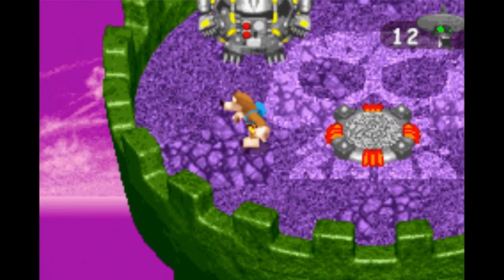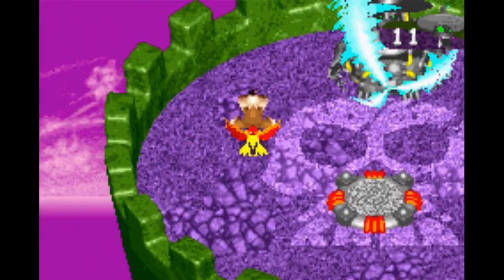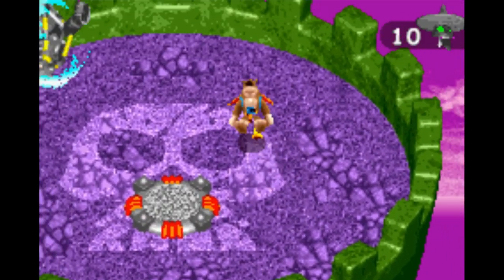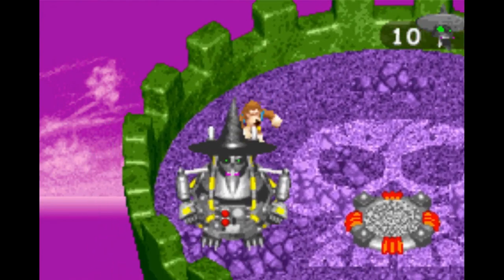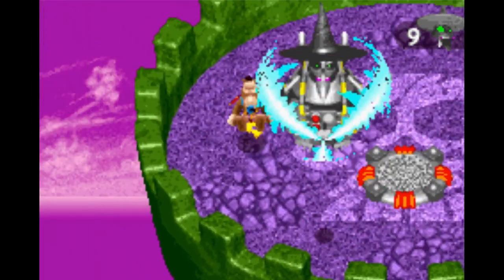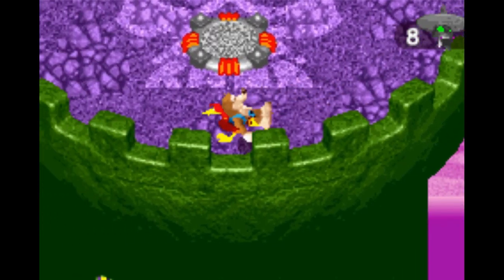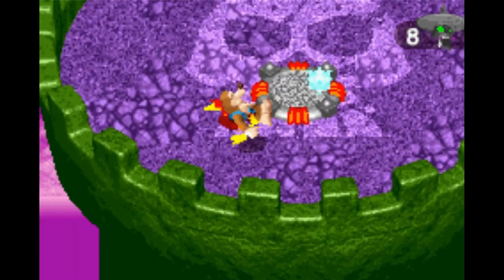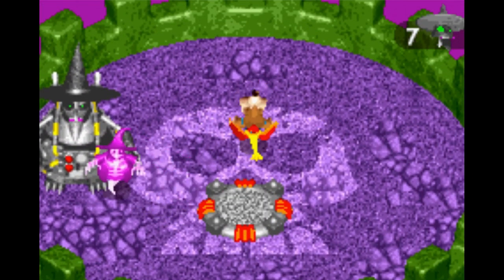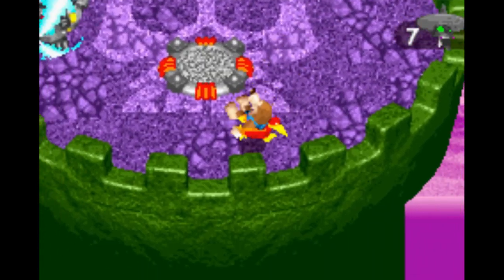Watch for the patterns — Grunty's ghost comes out of the mecha this time. Attack that to score a solid hit on her. You can't land multiple hits; you'll just have to settle for attacking her once. Just like the old days, the Talon Trot is invaluable. Every two hits she'll change up her pattern, so keep an eye on those patterns. Some are familiar, some are new — put your dodging skills to good use.